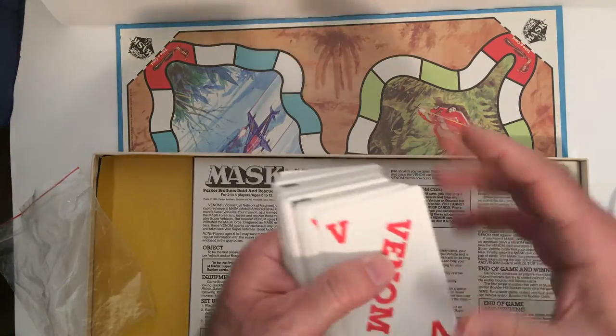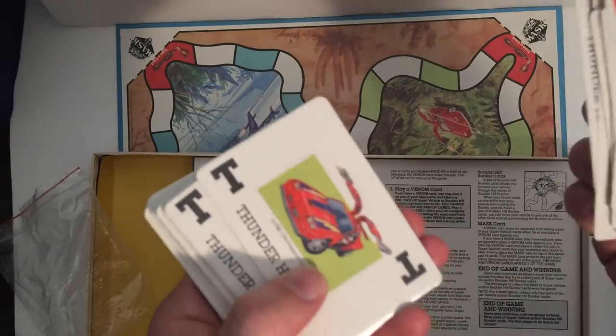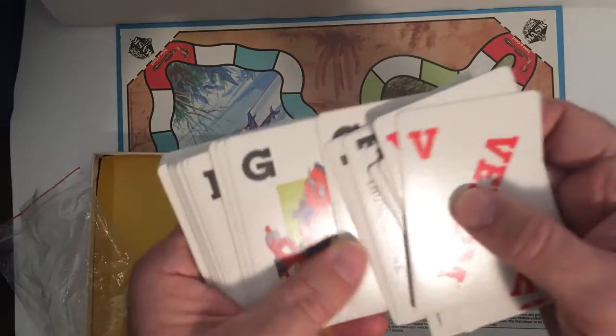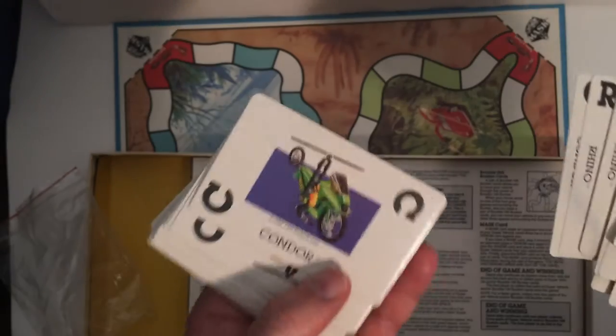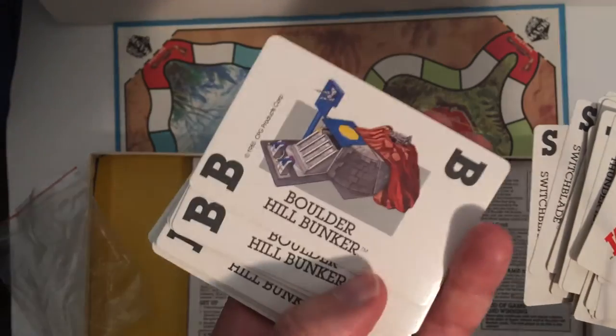We have 48 cards. Venom cards, venom cards. These venom cards — okay, Thunderhawk! At least we got some art for the cars on the cards here. We have Gator, Gator, Gator — got Rhino, that's the semi.